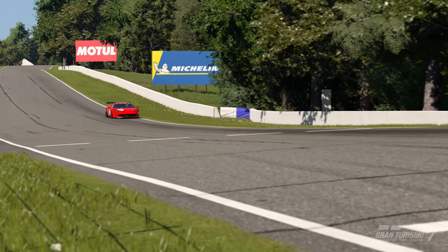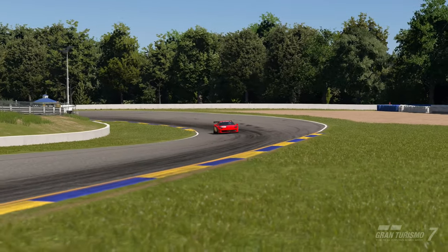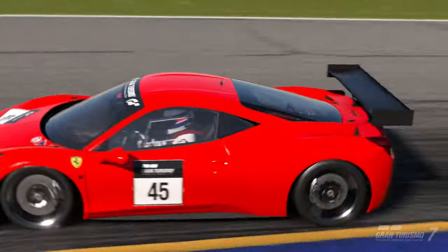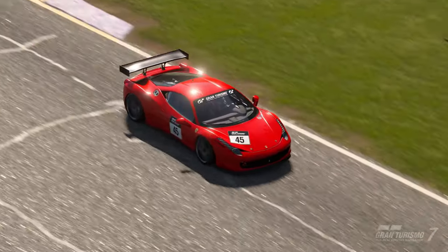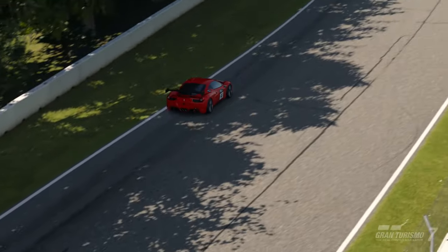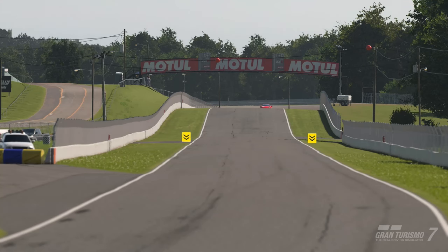Road Atlanta in the Group 4 Cars is this week's Daily Race B in Gran Turismo 7, and it's quite a tricky circuit, especially with the blind corners and the downhill S section. Looking on the leaderboards, it's actually the Silvia that is the meta car for this track, but in this lap guide I'm going to be using the Ferrari 458.